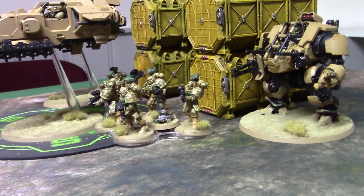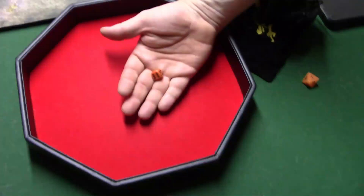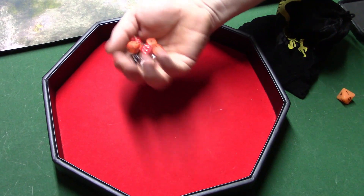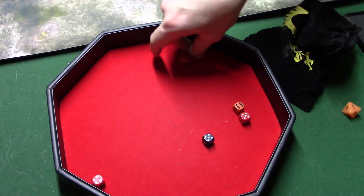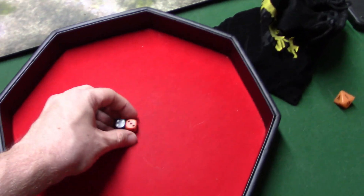Also the Wyvern cannon shooting at Warsuit 2. Starting with the Demolisher cannon — D6 plus three shots. Nine shots. Minus one to hit — I might just activate smoke. Getting on fives. Three fives. When you're on twos, that's AP minus four. So I can't save these. Damage is D6 — dead. It is two D3 shots, not twin linked. Three shots, getting on fives, one hit. Minus three AP, still got a six-up save. Nope — another model bites the dust. Now the last cannon into the Warsuit.